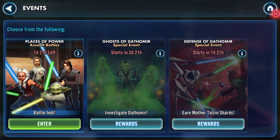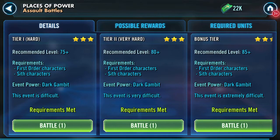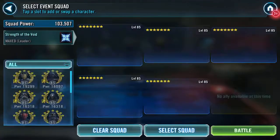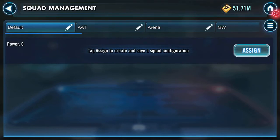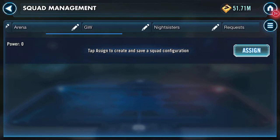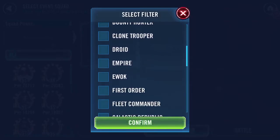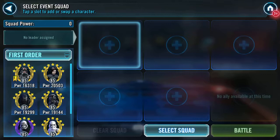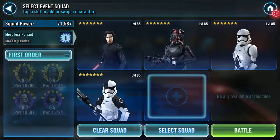Good morning YouTube - Places of Power assault battles. We've got hard, very hard, and bonus tier. Required units are either Sith or First Order. First time round I'm going to go First Order. I don't have any preset First Order squads so I'll go in and clear squad. First Order, here we are. Squad lead, we're going to go Special Forces, Stormtrooper, Death Panda.